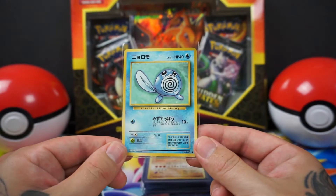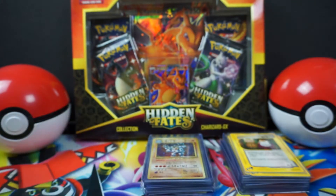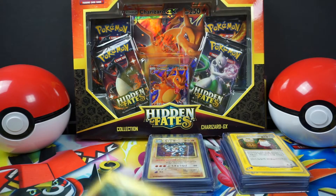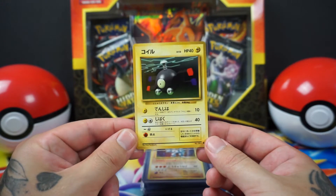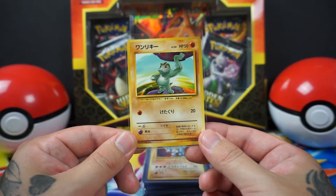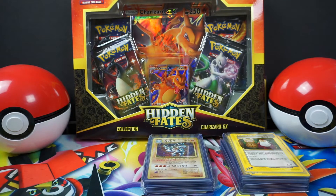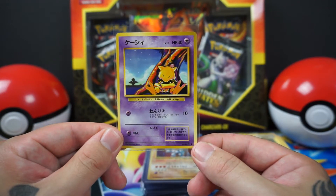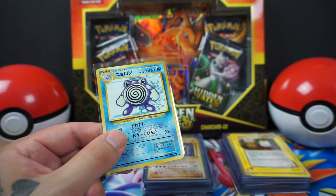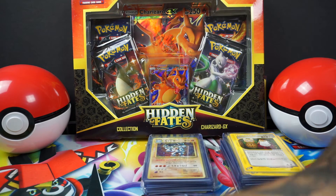I have a Poliwag. Yellow Cheeks Pikachu. I have an Ekans. A Magnemite. Machop. Koffing. Abra. Poliwhirl — didn't I have a Poliwag already? Man, I should really keep these in some kind of order. They're just all scattered together.